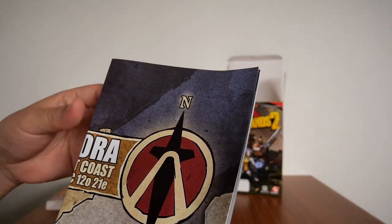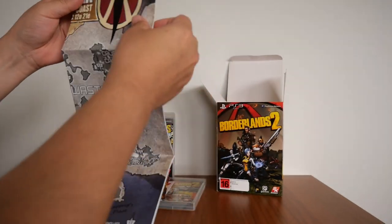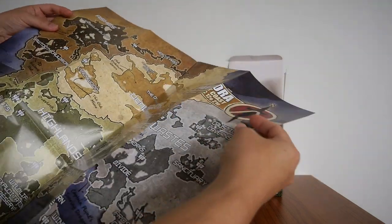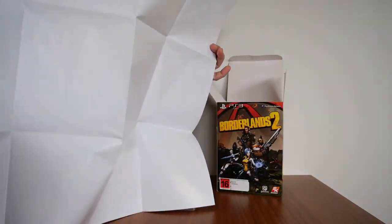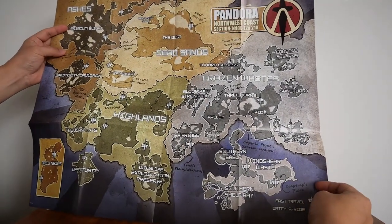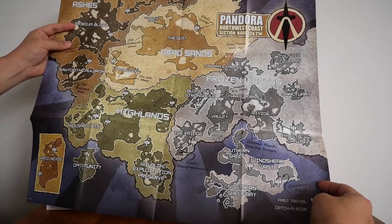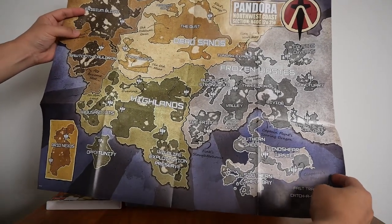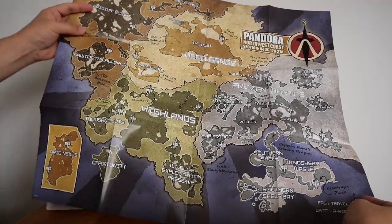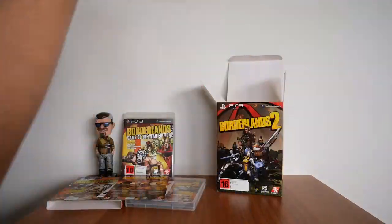There's also a map of Pandora's northwest coast with all the different areas. This one doesn't double as a poster, so there's nothing on the back. But there's the map — anywhere from Iridium Blight to Tundra Express, Caustic Caverns, Bloodshot Stronghold, Three Horns, Southern Shelf Bay, Thousand Cuts, and Eridium Nexus is on the bottom left.